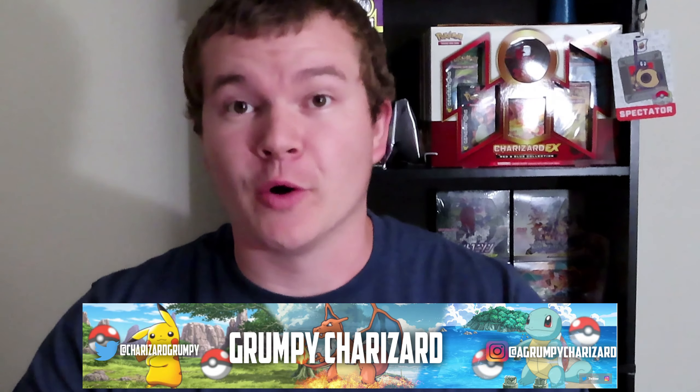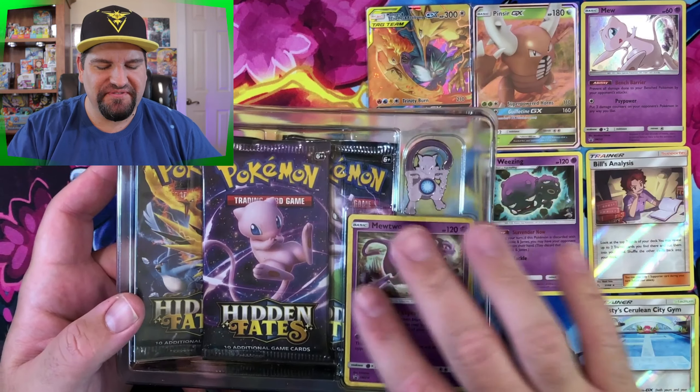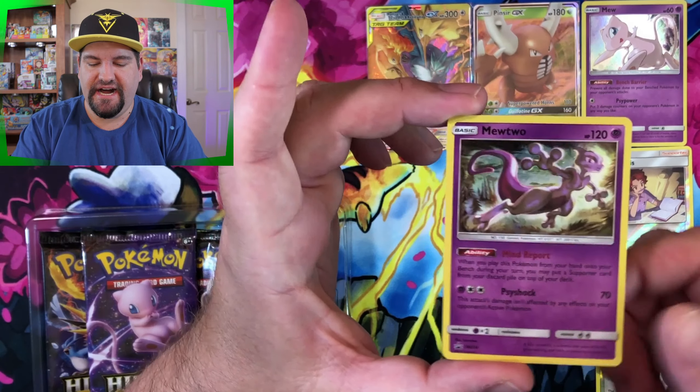A Grumpy Charizard stops in: 'I just wanted to stop in on your channel real quick to let you know — I hope your pulls are good, man. I got some shiny action right here! Make sure to let us know who you think won in the comment section, because this is going to be a good battle.' Back to the host: 'Hey Grumpy, go back to your channel! That's alright — I appreciate you stopping by. Let's get right back into this — we've got the Hidden Fates Mewtwo Pin Collection box.'